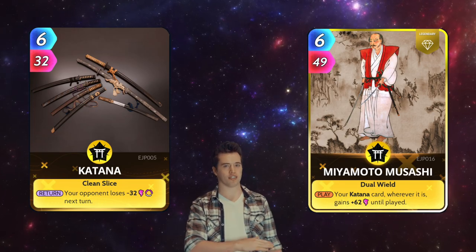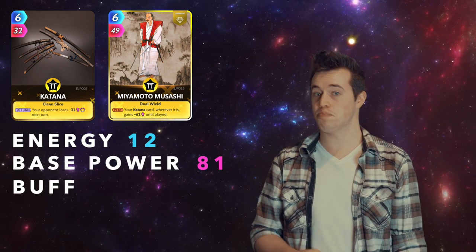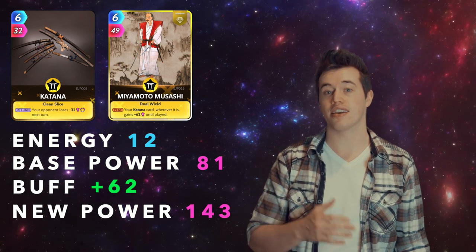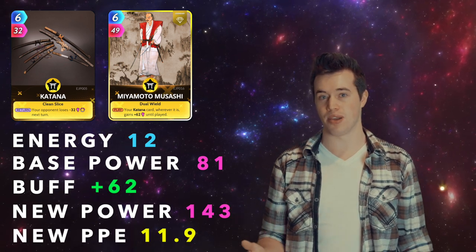Katana and Miyamoto Musashi. Total energy: 12. Total base power: 81. Their buff is 62. This makes their new power 143, and their new PPE 11.9.